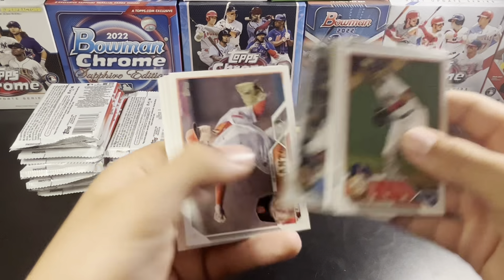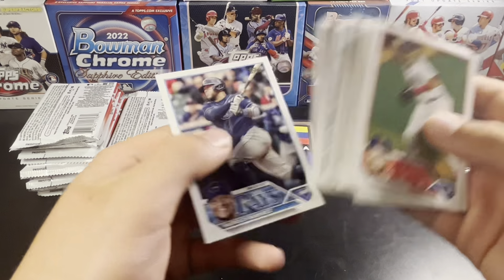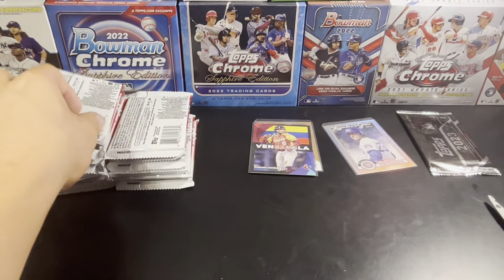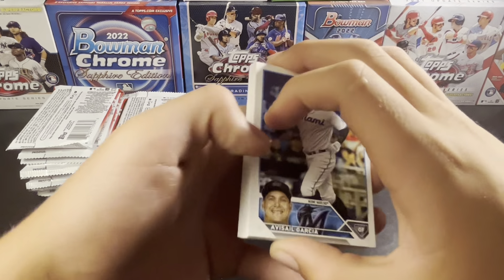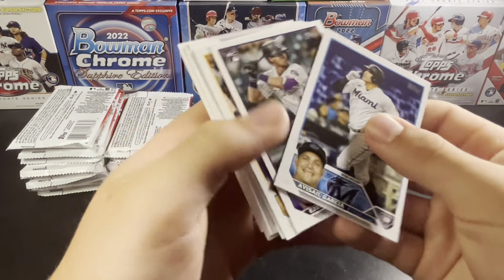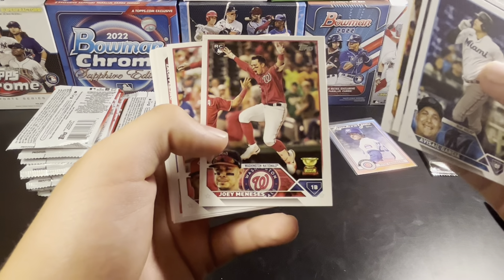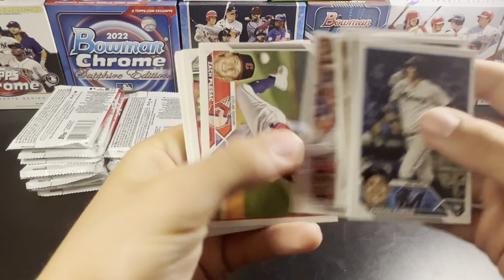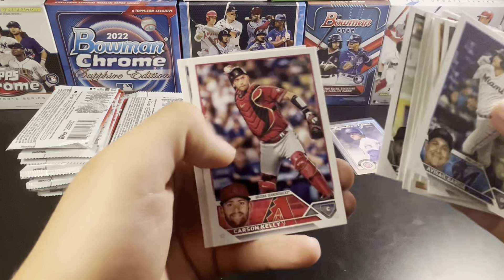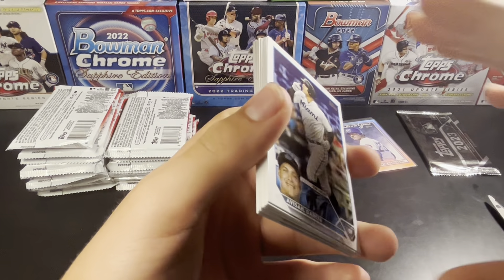I believe they brought retail back a little this year, or this series, compared to Series 1. Series 1 retail was almost impossible to even get a gold card out of a box. There's Tovar. Joey Manessis rookie cup. Diaz gets cup. Lodolo Future Stars. Brennan.